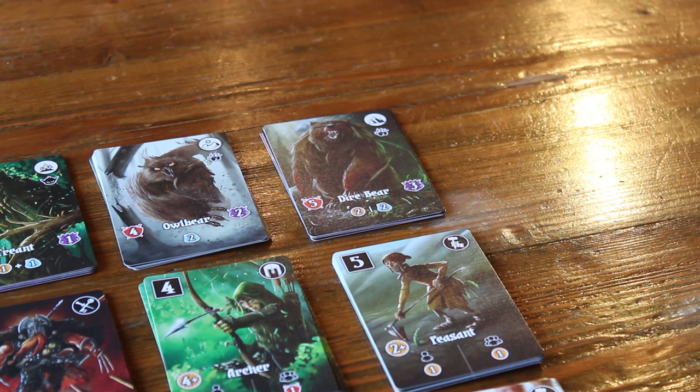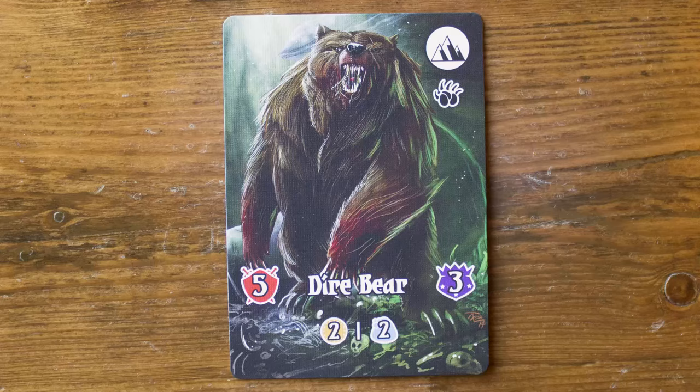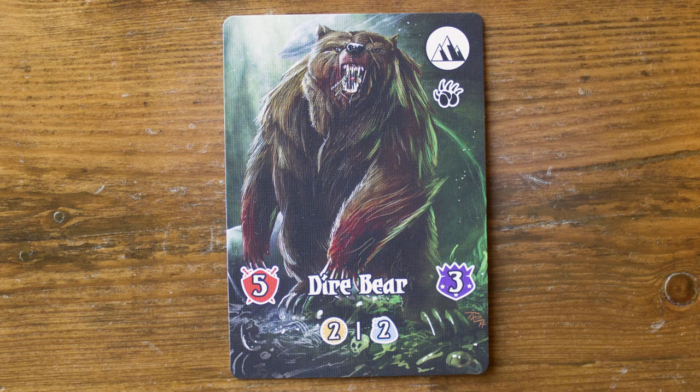First action: slay a monster. To slay a monster, the player will take a monster from the top of the stack and place it next to them in their victory stack. To do that, they must pay the resources equal to the monster's strength and magic costs, which are indicated by the number to the left of the monster's name. Magic can also be used in place of strength, but only if at least one strength is spent by the player. Once you have defeated the monster, it is placed in your victory stack and you'll receive any rewards as indicated by the icons on the bottom of the monster card. Monsters are also worth a number of endgame victory points as indicated by the victory point icon to the right of the monster's name. For example, fighting this dire bear would take five strength and it will immediately provide the player with either two gold or two magic. In addition, the dire bear is worth three victory points at the end of the game.